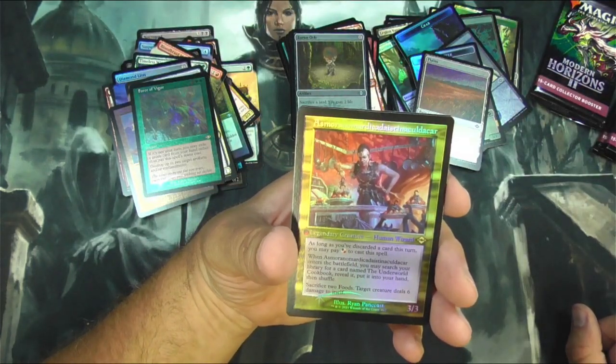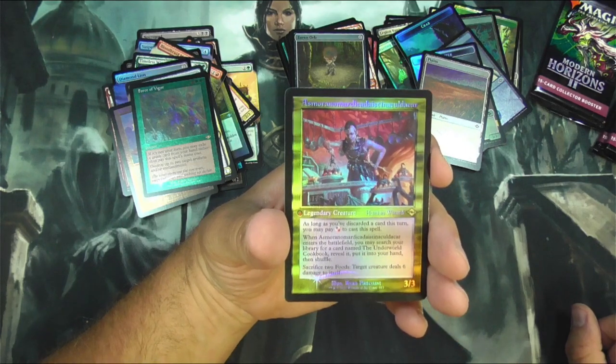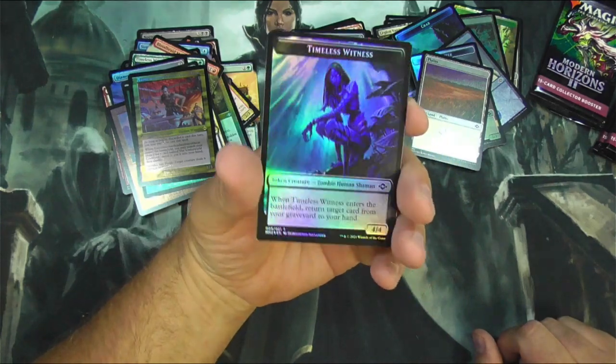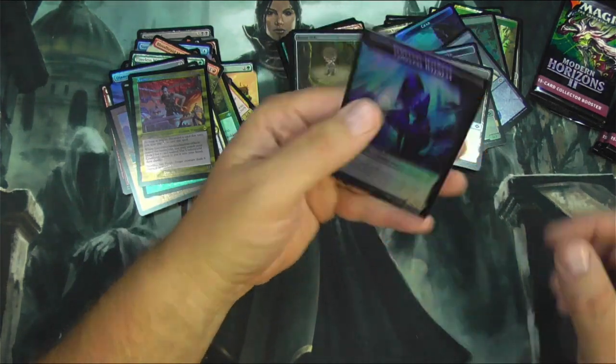Should I take a stab at this? It is called — your commander. That's what I've heard anyway. Timeless Witness token — that looks pretty cool, looks very cool in fact.